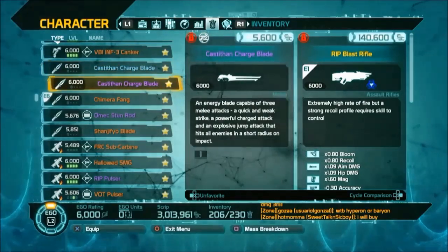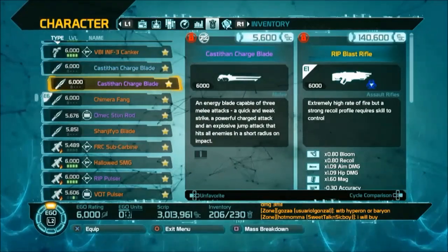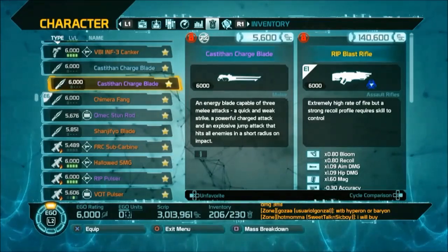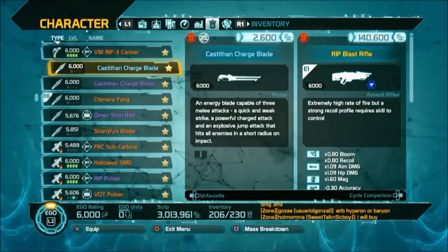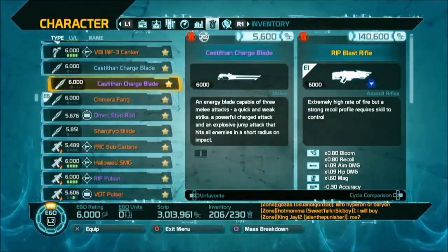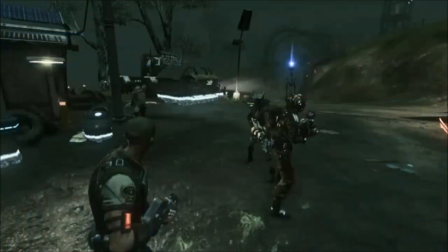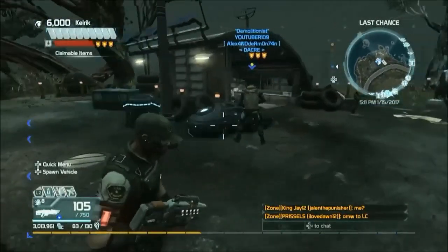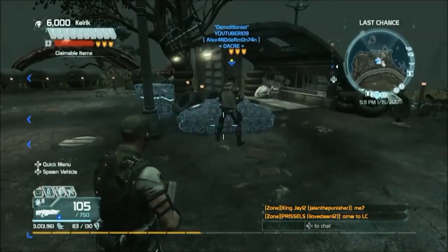The significant thing about this Casteth and Charge Blade is that you can get it on your own without any DLC, and you can use it. Aside from jackpot weapons, this is the only one that's not a jackpot that you can use and get without DLC. And here's how you get it.